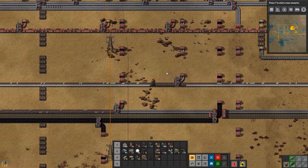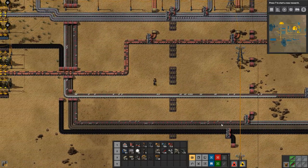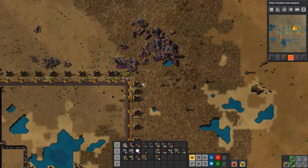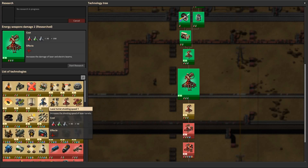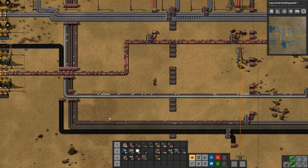I'm guessing we need more copper plate. And there's destroying stuff again up there. We really need to research some more laser turret upgrades because we're going to need that.